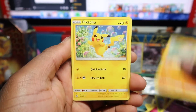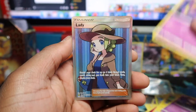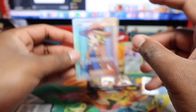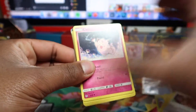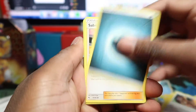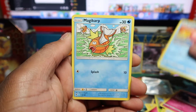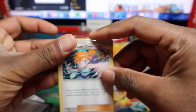We pulled two full arts in the last tin, so let's see if we can do that in this one too. Pikachu, Charmander, Voltorb, Koffing, Ekans — and talking about two full arts, we pull a Lady full art! Very very good tin. We also got Misty, Clefairy, Slowpoke, Magikarp, Pikachu, Voltorb, Erika, and Misty's Water Command. Let's sleeve that up.